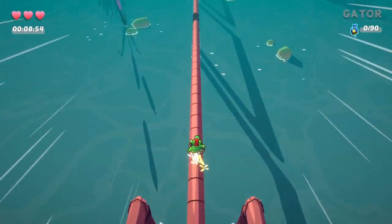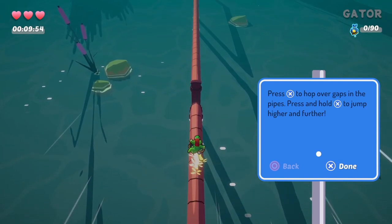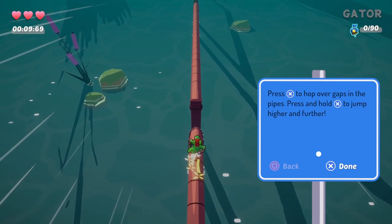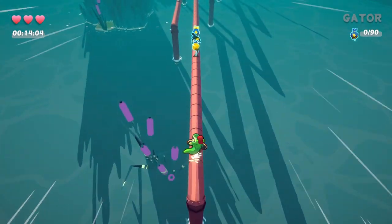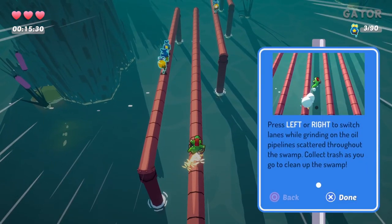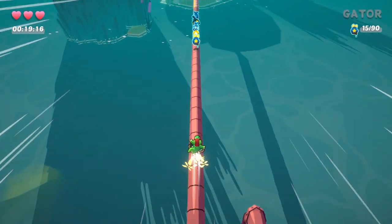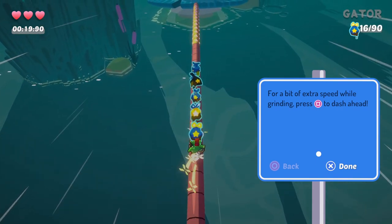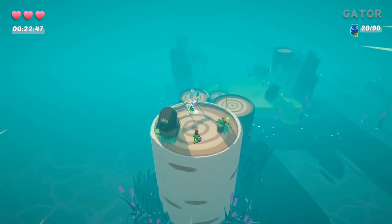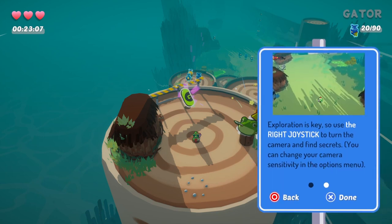I appreciate that this game immediately lets you switch to PS4 controls. Press X to hop over gaps in the pipes, press and hold jump to jump further — okay, so we're jumping over pipes. This game is basically like the Sonic Adventure skating mini-game but the whole game, and I'm actually totally cool with that. Press for a bit of extra speed while grinding.